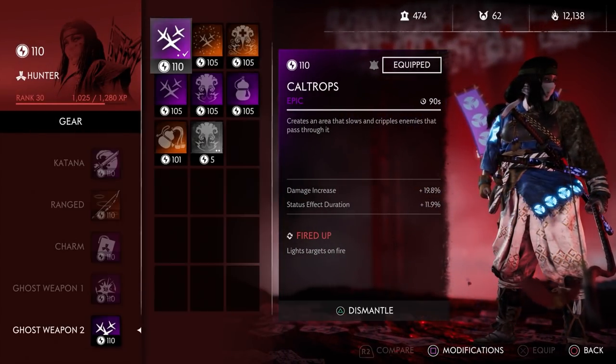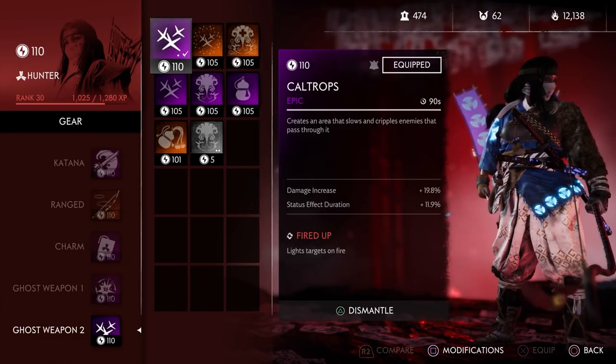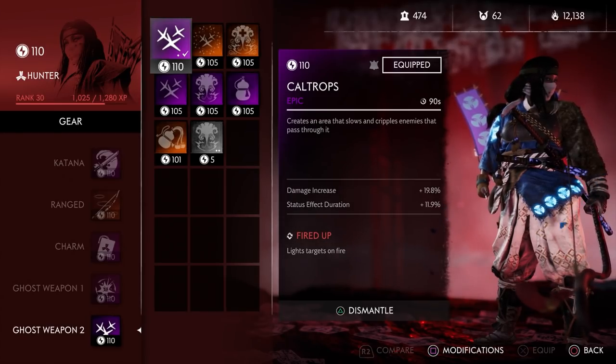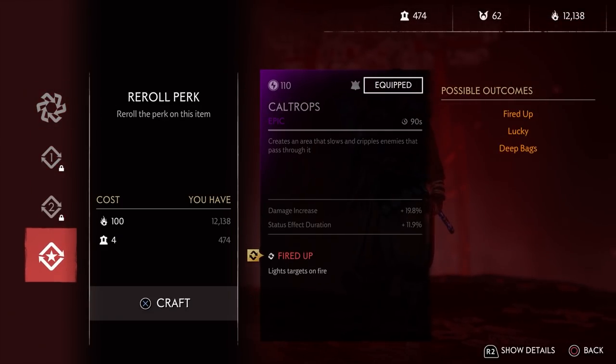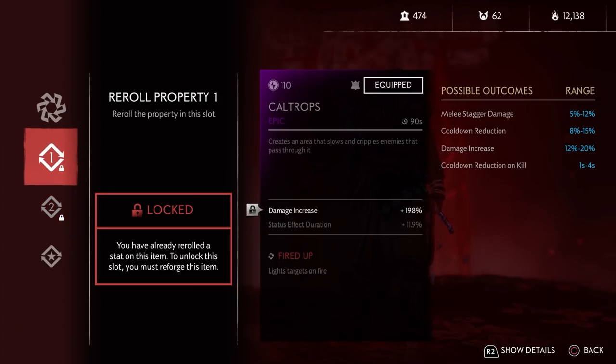Our final ghost weapon is the caltrops. These are really decent for when you get surrounded, for choke points, or if a particularly dangerous oni is running towards you — just drop your caltrops and they'll either lose aggro or run into them and get deleted, because caltrops do quite a lot of damage. Furthermore, you're going to want the fired up perk on this as well, because it sets them on fire, which then feeds into all your fire perks and extra fire damage. I've gone for status effect duration so the fire lasts a bit longer, and damage increase to make the caltrops hit harder.